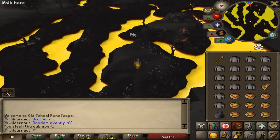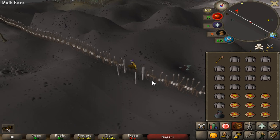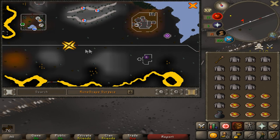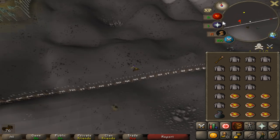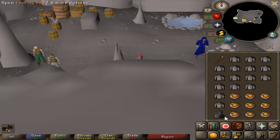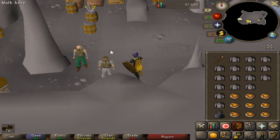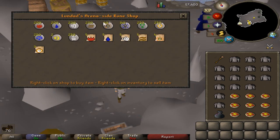We're walking to the mage bank to note all these steel platebodies. I didn't even realize there was a gate here — I went all the way around to the east and wasted so much time. This is the first time we've stepped foot in the mage bank, but it'll be somewhere we come very often. We're going to get the god cape here, and there's a bank right next to a rune shop that has nature runes, law runes, cosmics — basically everything we need.